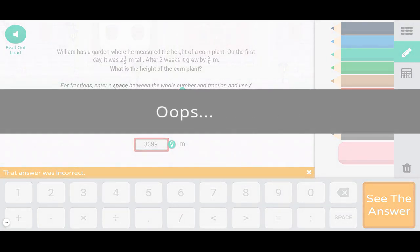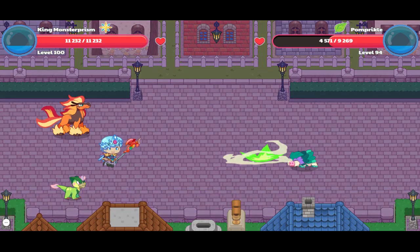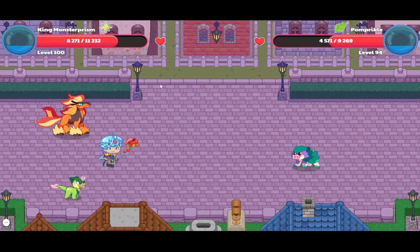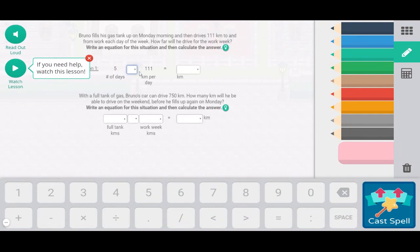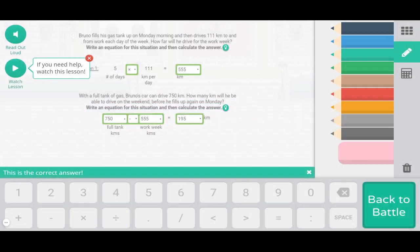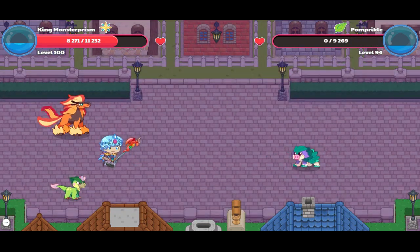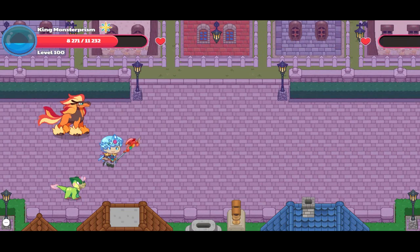I'll get six more questions done in this video. 555, 750 minus 755 is 195 — and there we go, that was easy. Now we're done with the battle. Wow, 5,166 damage — that is crazy!